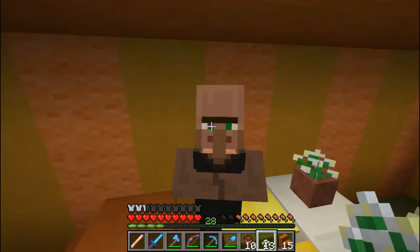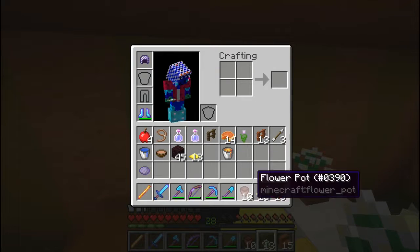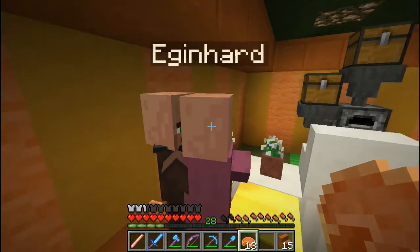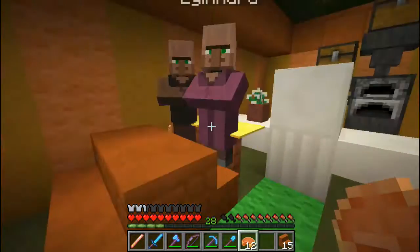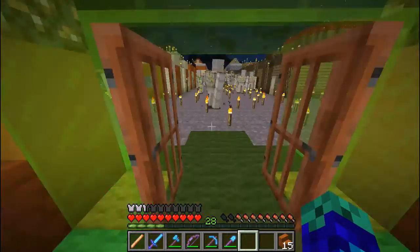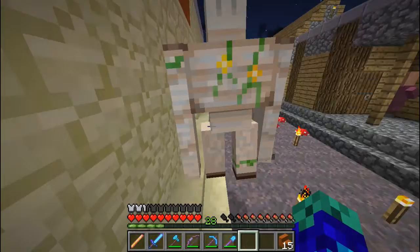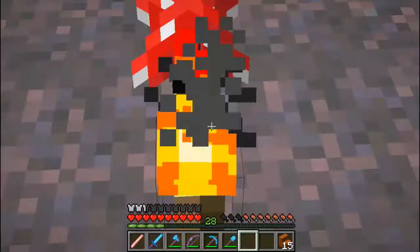This guy wants something. What would you like? I want the spicy pumpkin pie. Here is the spicy pumpkin pie. Eganheart, what would you like? I'll have the same. Here you go. Have a good day. Bye. Is that really your impression of the villagers? Yeah. So we got our first two customers — Eganheart and spicy pumpkin.